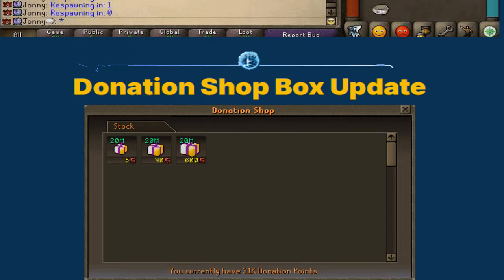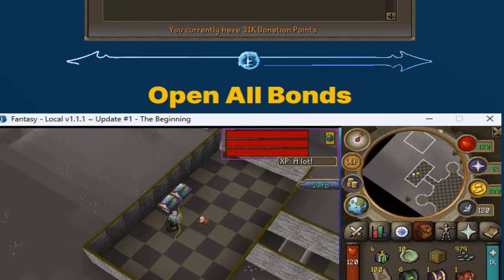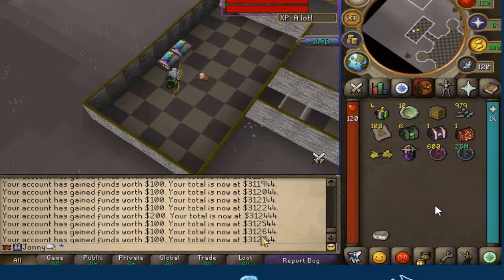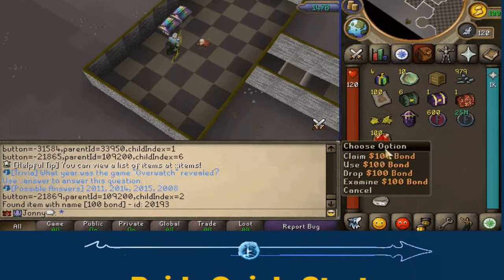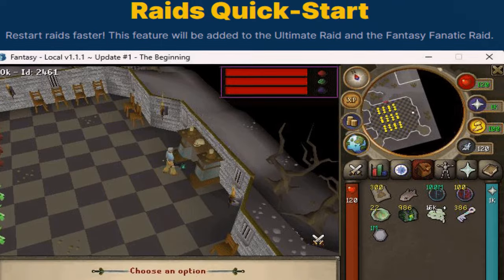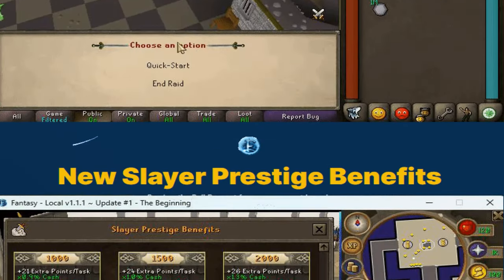The donation shop has been updated with new items added — absolutely nice. We also have the open-all-bonds option, so rather than doing them one by one you can open them all at once. There's also a quick-start option which is going to make things even quicker for people who want to grind — so much quality of life, I love it.